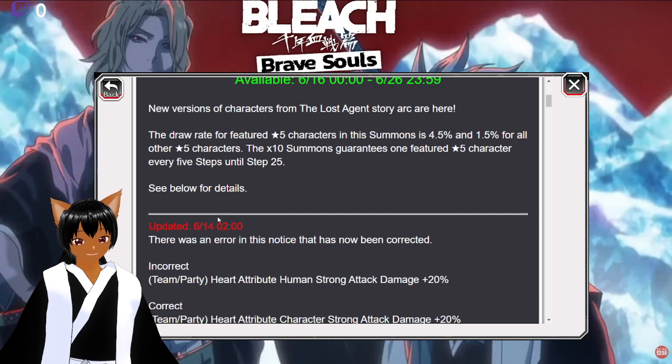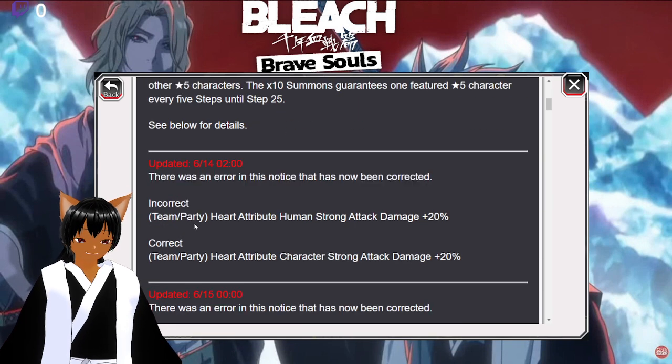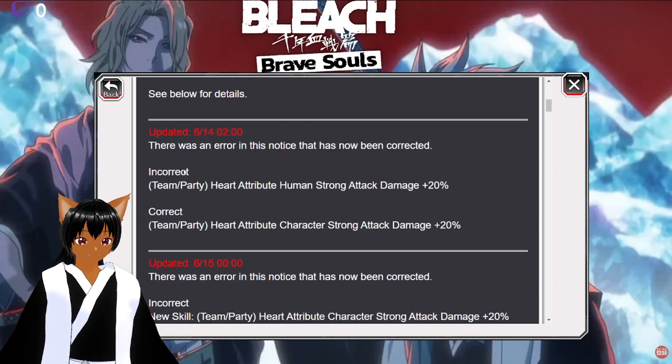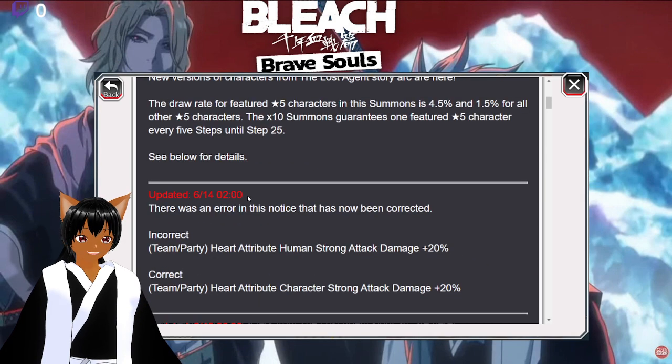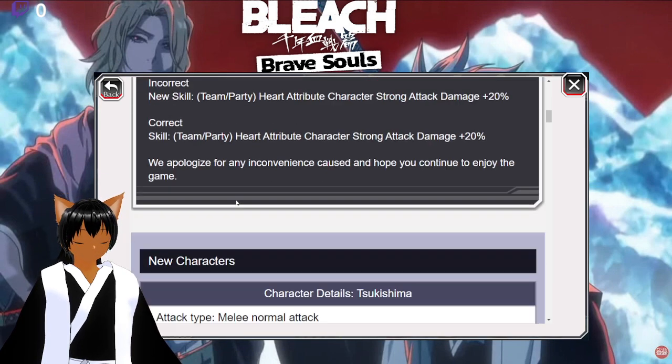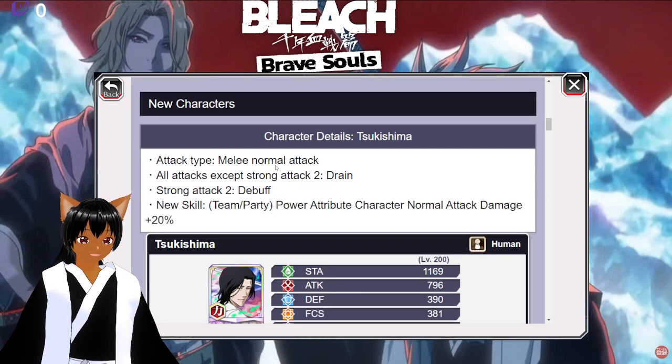It also looks like they were correcting some things — heart, strong character damage attributes and all that. It looks like there were some errors that they did fix, so good on that. Now for character details on Tsukashima.